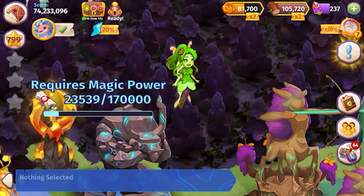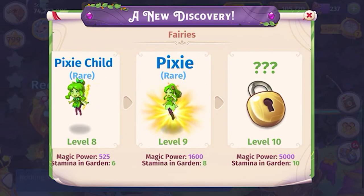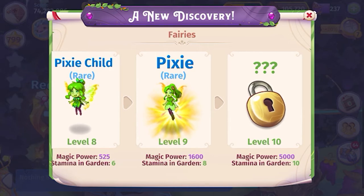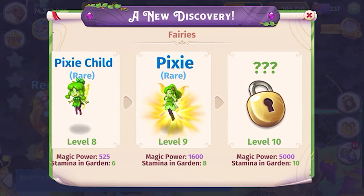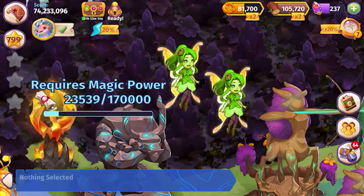Let's see what their magic power is — sorry, I played Merge Dragons too. Magic power of sixteen hundred at level 9.